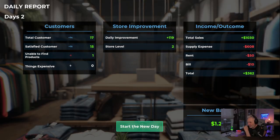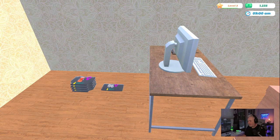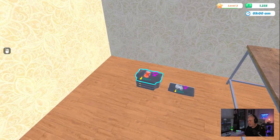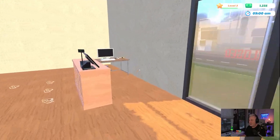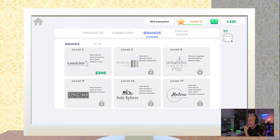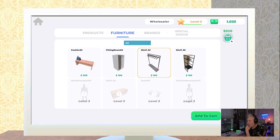We have a good balance now. Let's see what we have for stock — one shirt and one dress left. Let's go to the wholesaler, go to Brands, buy this brand — let's make a deal. Now for products we have four more products we can add to the cart. Four more products means four more shelves, so that's another four hundred dollars. We don't have enough money yet, so I'm going to go one more day.